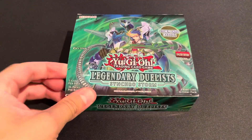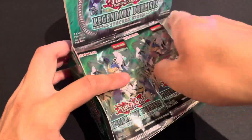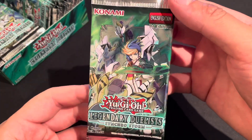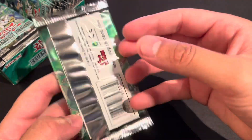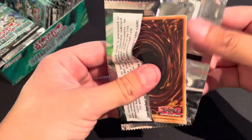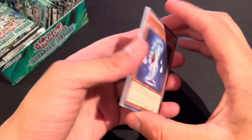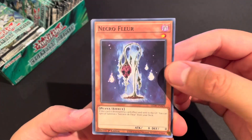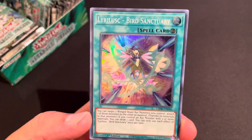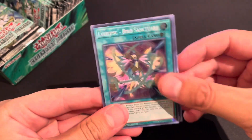There goes the Konami seal and straight into these packs. I really like the artwork on the packs and the box overall. First pack — come on, Clear Wing Synchro Dragon, let's get it! We got Necro Floor, Synchron Explorer, Rush Warrior, and Lyrilus Lancer Bird Sanctuary. Starting off with a super — I'm pretty sure this is one of those sets like Phantom Feathers.